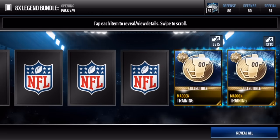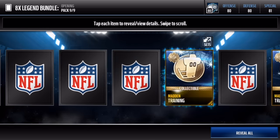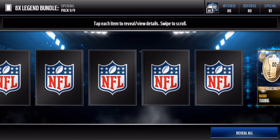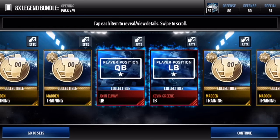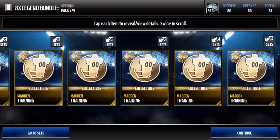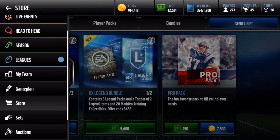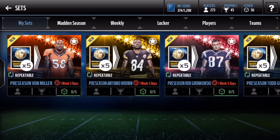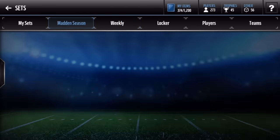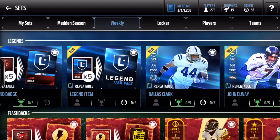Oh my god! Yeah, a ton of these collectibles, and then some legend collectibles as well. We get John Elway position and Kevin Green position as well - not too bad. That was not bad of a pack opening at all. So let's go ahead and check out what we got - we got that Greg Olsen, and we got Greg Olsen, Tom Brady, and Anthony Barr in the last pack, which was clutch.